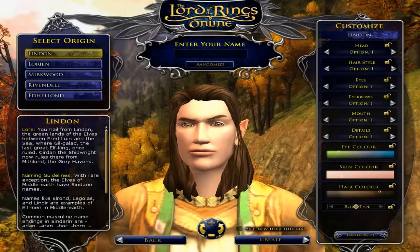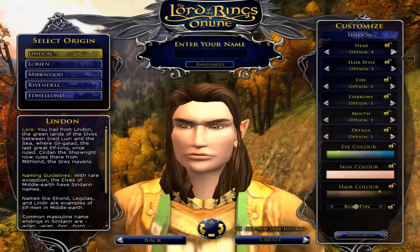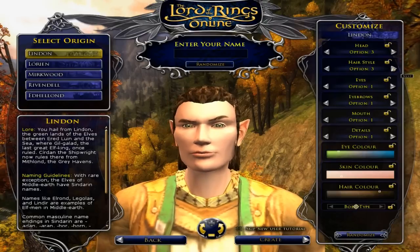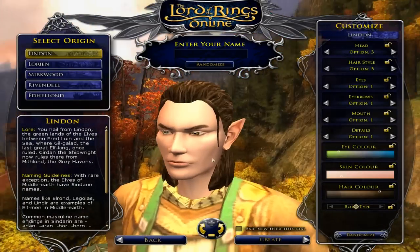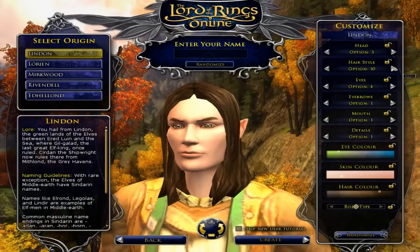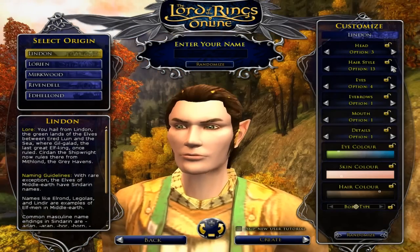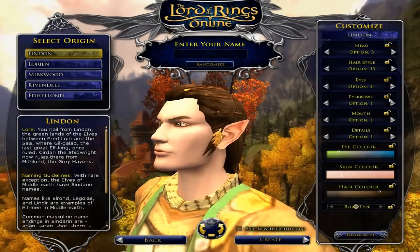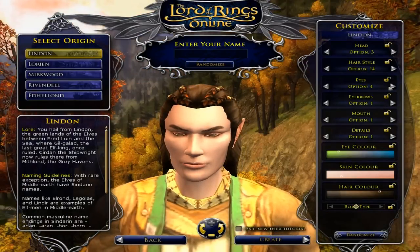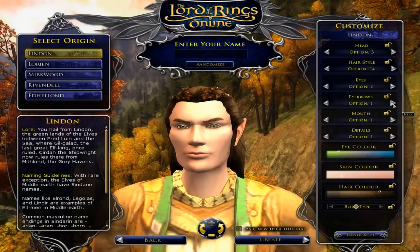Now we have the face and the character customization, and there are a lot of options here. Sorry guys, this might not be the most lively video, but it's kind of me just getting on and playing the game, seeing how I like it. I don't know man, not really digging these. We'll go with the classic elf hair right there. Eyes — that looks good, kind of some eye shadow. Whatever floats this guy's boat, that's all I gotta say.